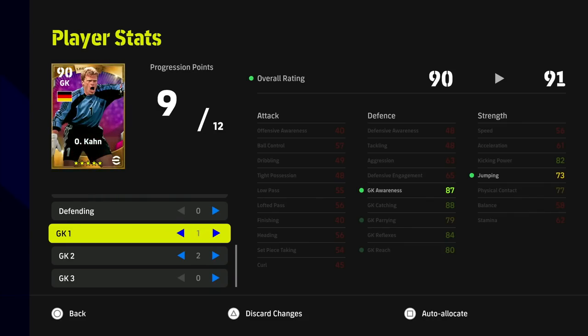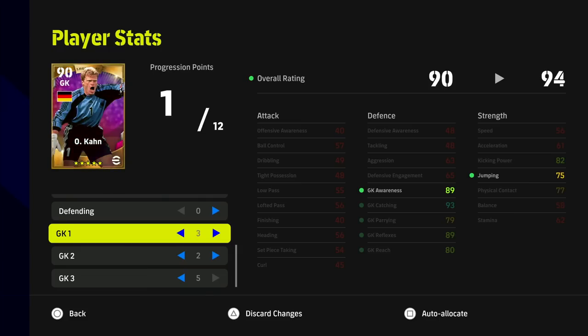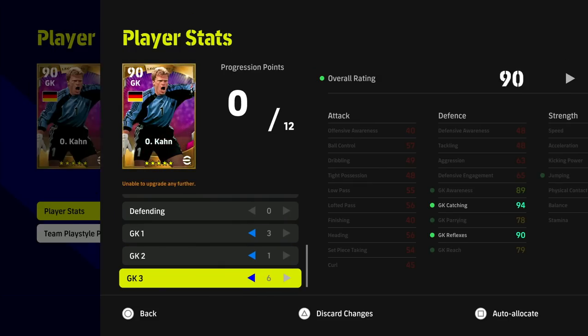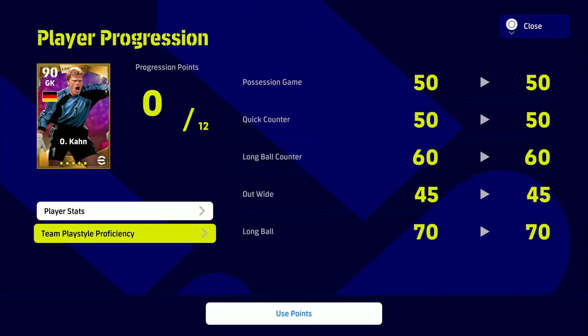This is obviously an issue if you are coming up against guys that have 100 team play style. There are questions about whether that makes a huge difference, but look at Oliver Can — he's a perfect example. I have him fully trained up from playing with him but I don't have him maxed out with his training because I'm stuck between a rock and a hard place. If I train up all his stats to make him a viable goalkeeper for Division 1 or 2, I'm going to have no team play style proficiency with him.